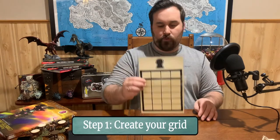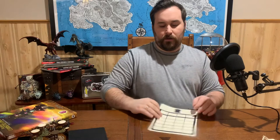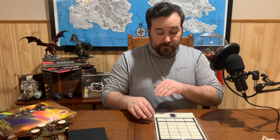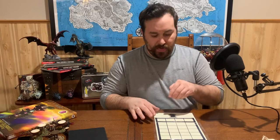You take a grid that has four columns and six rows. You'll see that there is an accentuated row at the top for the first four boxes, and you're going to want to keep that. You want to accentuate that because what that is is the combination to the lock — when the lock has been solved, that's where the final combination will be. All right, so step one: you create your grid.